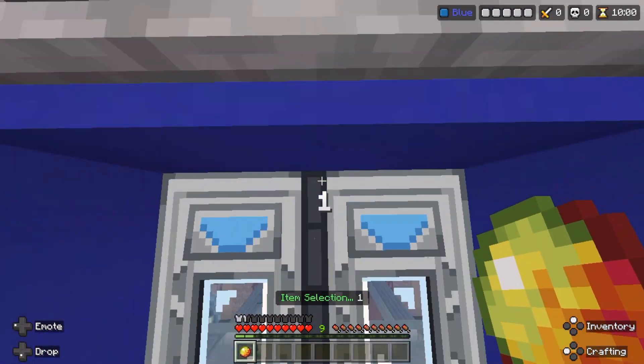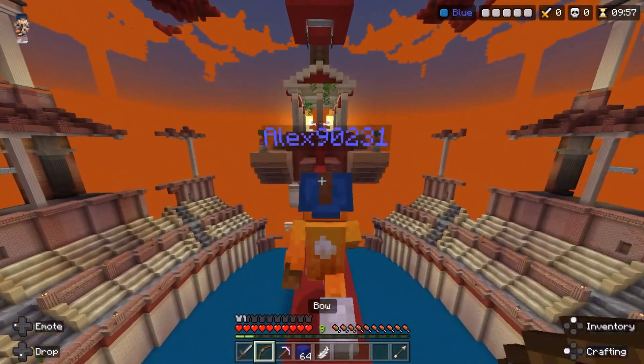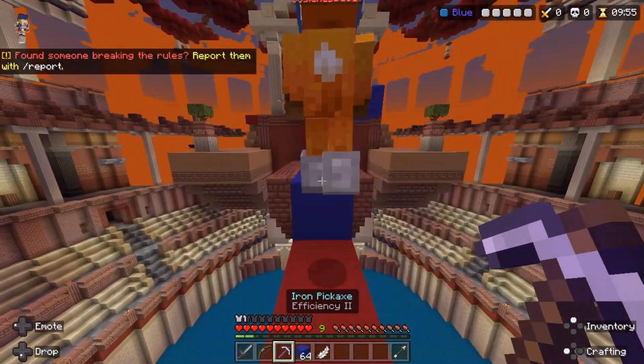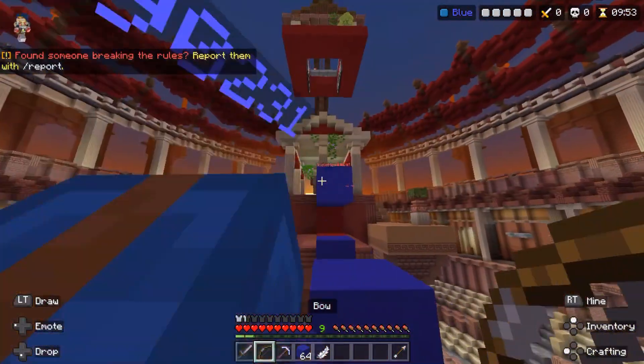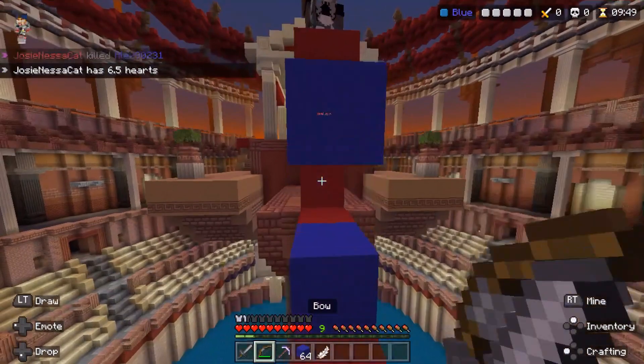Another tip is to take advantage of your blocks. You already get a stack of blocks every round, and when you respawn you get another stack. You can do whatever you like with them — as I said with the previous tip, use them to block off your goal or bridge over gaps. I think it's important to use them rather than not using them at all.